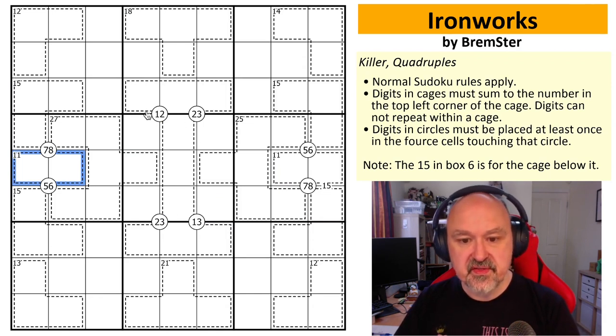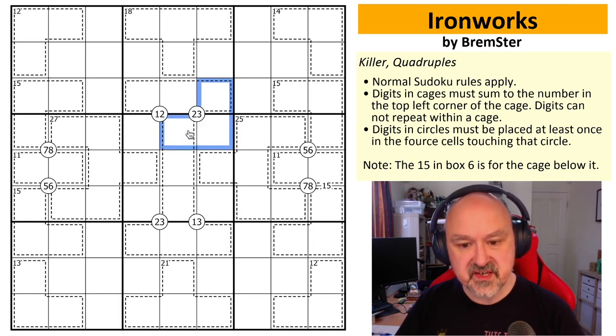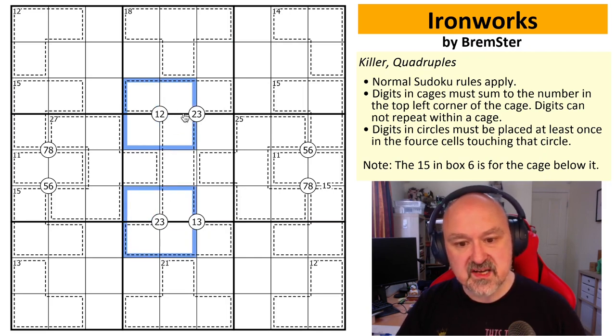Looking at these quadruple clues together: they have two ones, three twos, and three threes in them. Let's look at these two columns and ask about the twos. If we put a two here, then to fulfill the two in this other clue we can't put it in the eye bar — that would put a two into the eye bar, and with a two already in box five, we couldn't fulfill the remaining clue.